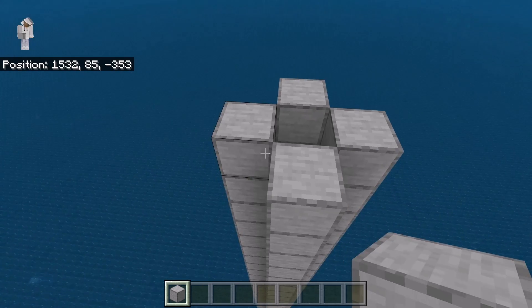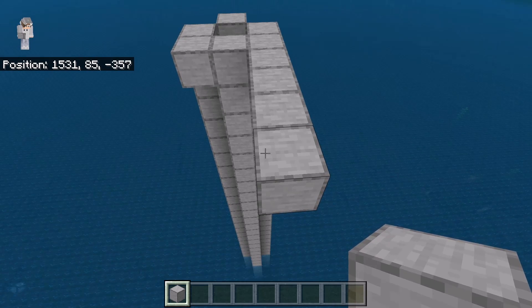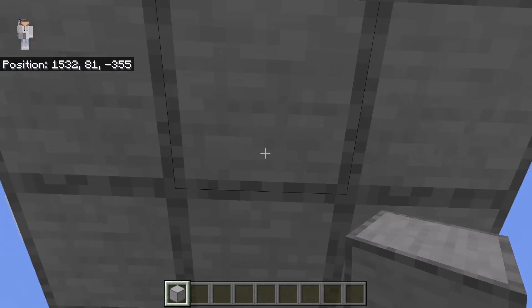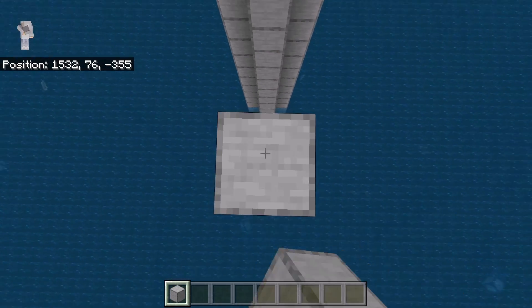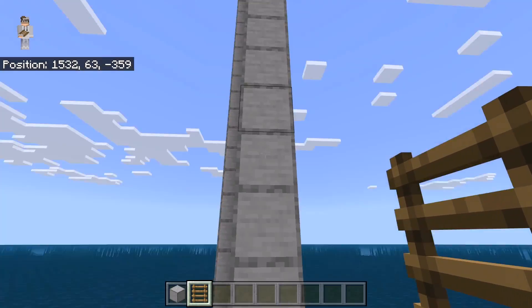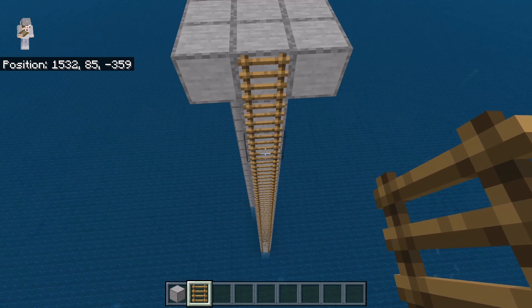The next step is to place a block at each of these spots. Now place 4 blocks over here, then place 2 blocks over here. Now fill in that island with blocks — this will be the platform for the kill chamber in this farm. The next step is to go below this block all the way to the ocean floor. Now place solid blocks from the ocean floor up to the platform, then place ladders from the bottom all the way to the top of that pillar. Those ladders will allow you to easily access this platform.